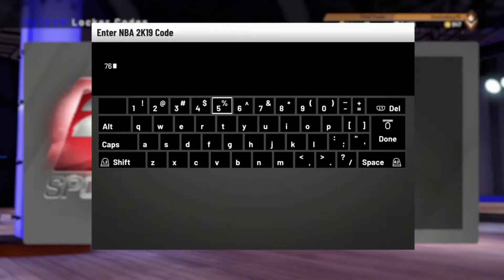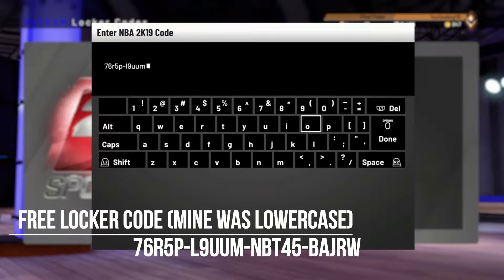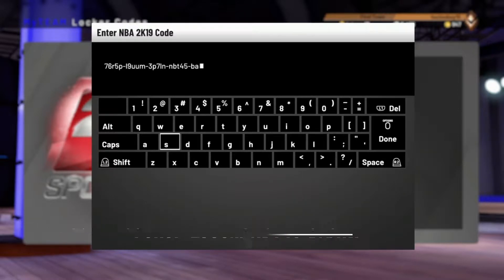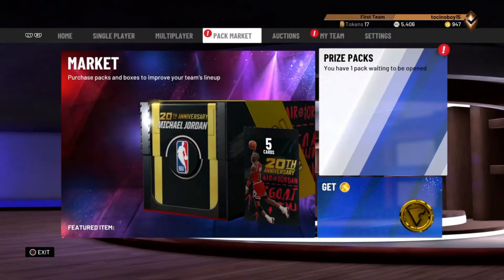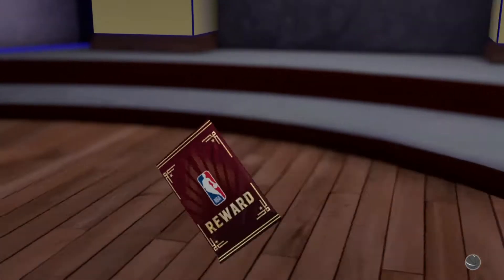Today, 2K just dropped a locker code for Pink Diamond LeBron James. Go into MyTeam, go to locker code, and type in the code 76R5P-L9UUM-NBT45-BAJRW. Once you type that in, it's gonna give you a free Pink Diamond LeBron James — he's 96 overall.